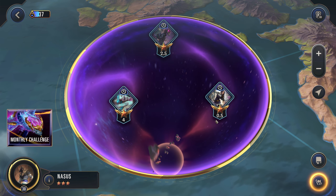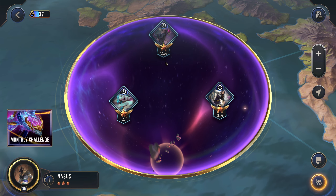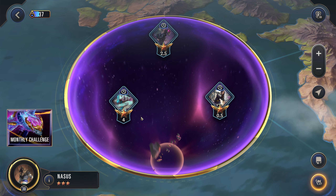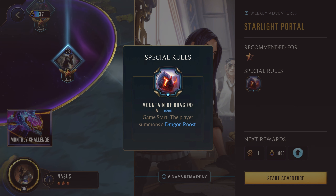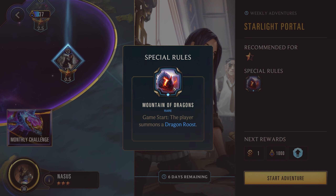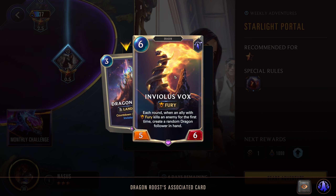So this week we have a 0.5, 2.5, and a 4-star adventure. Up first for the 0.5 we just have Mountain of Dragons. Game start the player summons a Dragon Roost. I don't think I've ever seen this before so that's quite interesting. Dragon's Roost has a countdown of 3, then summons Involus Vox — a 6-cost 5-6. Each round when an ally with fury kills an enemy for the first time, create a random dragon follower in hand.